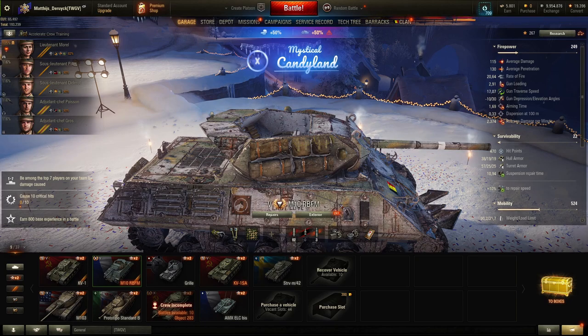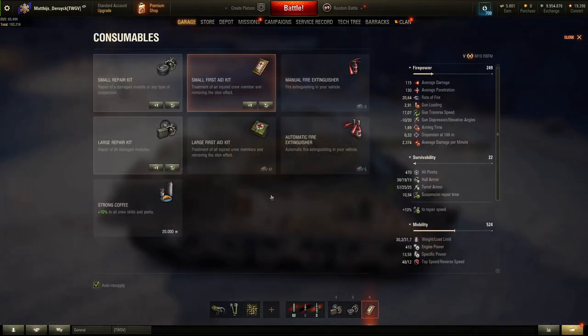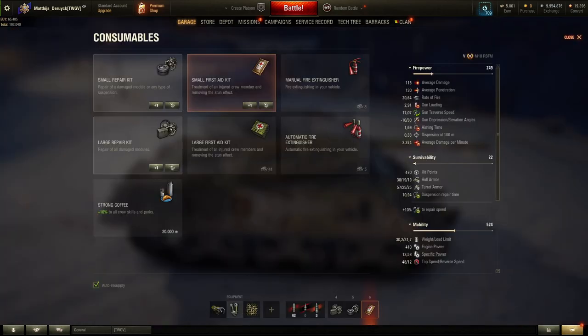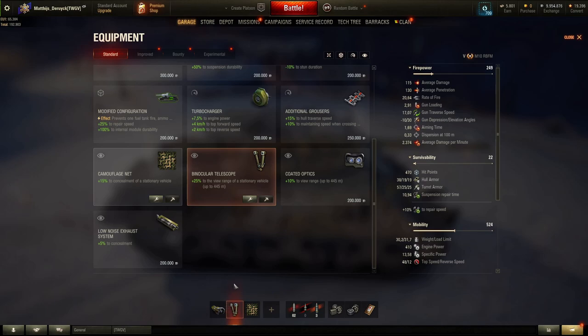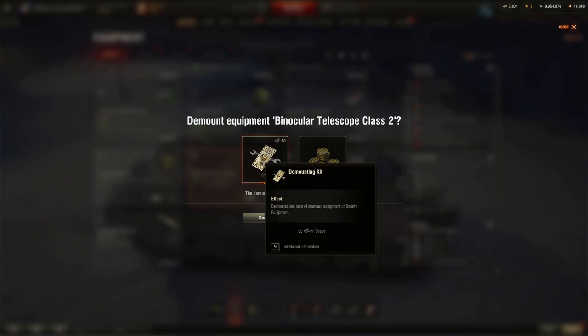Tip 7: several times a year equipment can be bought at 50% of the original price. Don't try to resell it when the price is higher, because since you bought it at half price, reselling also gives only half — making the margin zero. Also, you can unequip gear and move it to the next tank. Equipment is divided into three tiers: tier 5, 6, and 7 cost the same and are interchangeable; tier 8, 9, and 10 cost the same. Move your equipment up as you progress so you don't reinvest each time.